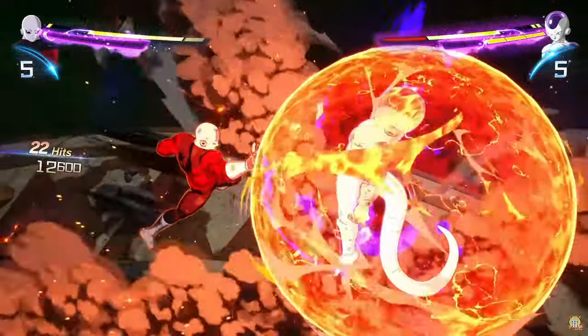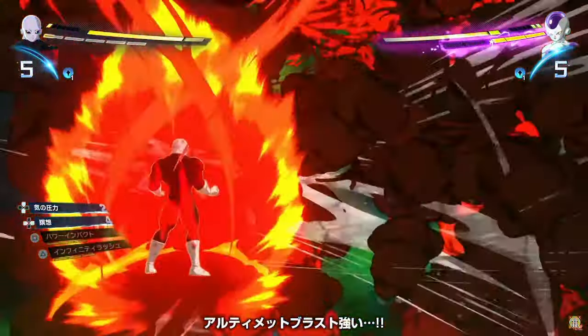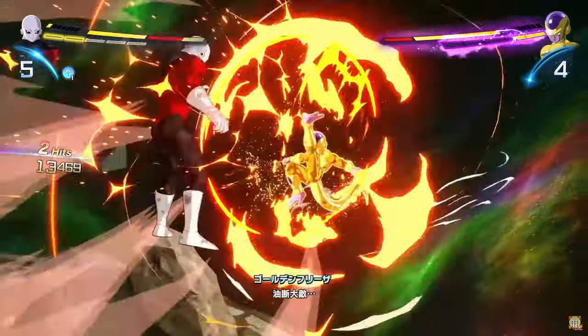You can modify how much damage an ultimate or supers can do, or you can make it so it one-shots completely. As you can see here, I think we have Goku going Gold through as a guaranteed transform there — this is that certain HP threshold.